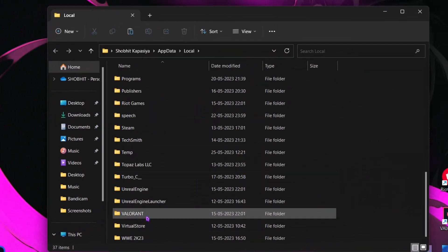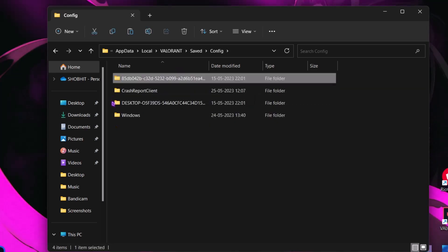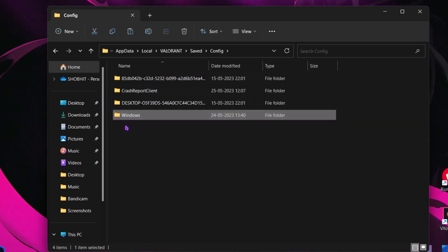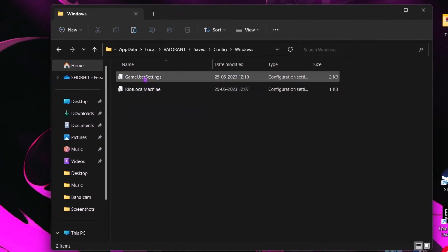Hit Windows plus R on your keyboard and type %localappdata%, then hit Enter. Now find the Valorant folder — Save, then Config. Riot created a new folder named Windows. Just open it.